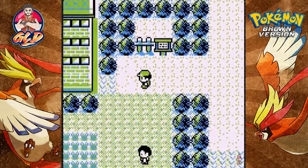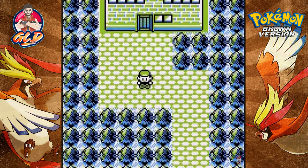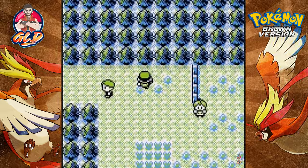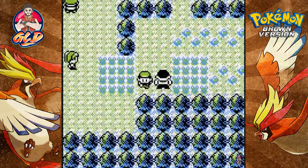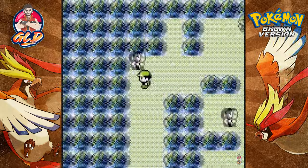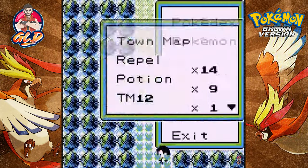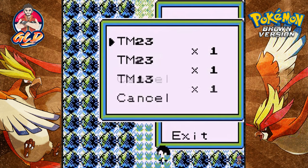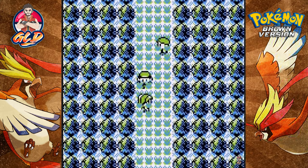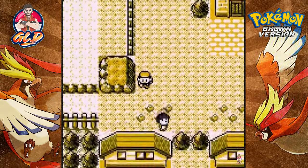We have two badges and we can switch Pokemon now. We can't go through the cycling road, so we have to go all the way back down to Hayward City, avoiding any grassy areas. Look at the souls we've taken just to complete this adventure in Pokemon Brown — I feel dominant! We bought ourselves 14 repels and we're running through Hayward City.